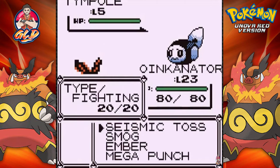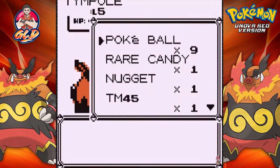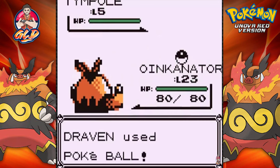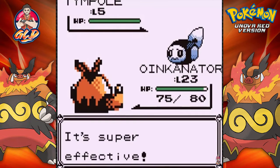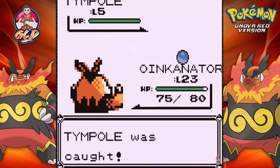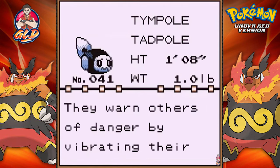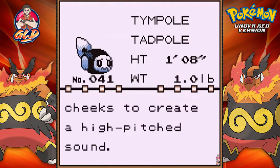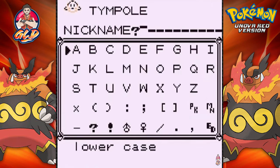Would you look at that — we found ourselves a Tympole! This guy eventually evolves into a pretty darn good Ground and Water type Pokémon. I'm going to try and capture it with a Poké Ball since it's at level five. Now I'm a little torn between Tympole and Sandile, those are the two Pokémon I'm looking at. We've caught ourselves a Tympole! The Tadpole Pokémon — they warn others of danger by vibrating their cheeks to create a high-pitched sound.